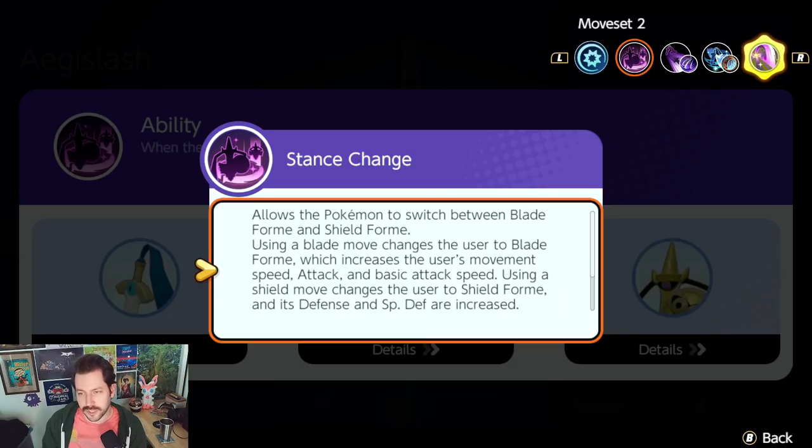Using a blade move changes you to blade form — it increases your move speed, attack, and basic attack speed. Using a shield move changes you into shield form, and it increases your defense and special defense considerably.